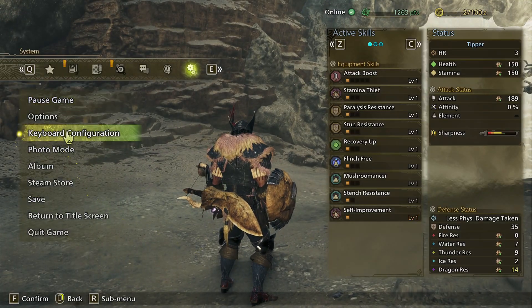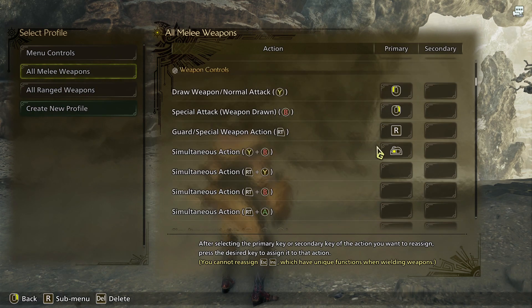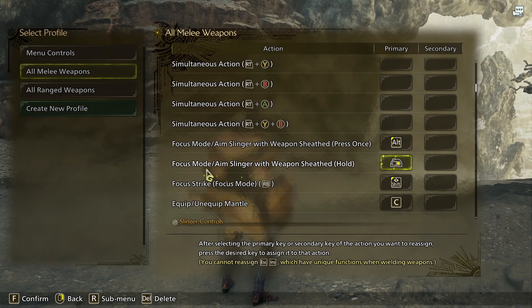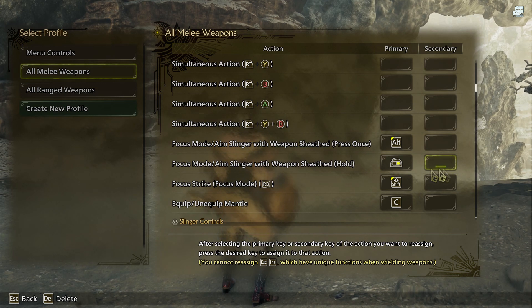Now what we can do is we can go into our keyboard configurations, all melee weapons, and then scroll down until you see focus mode right there. And then you can go ahead and change it to whatever else you want to make it easier on you.